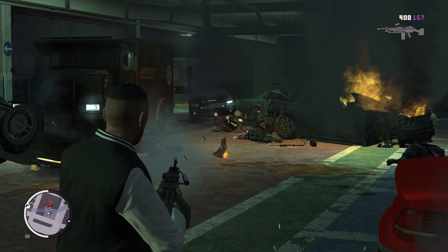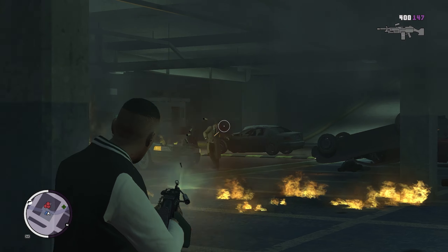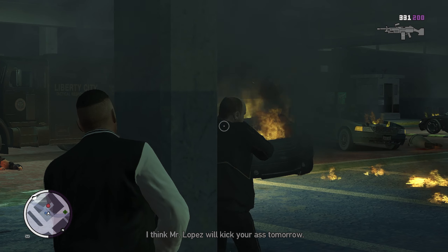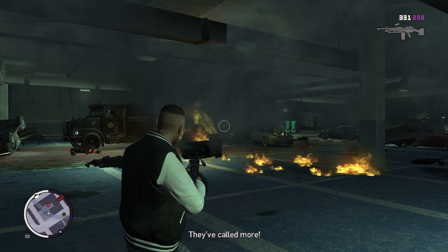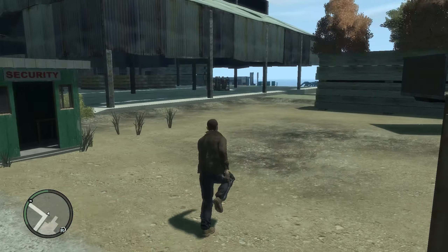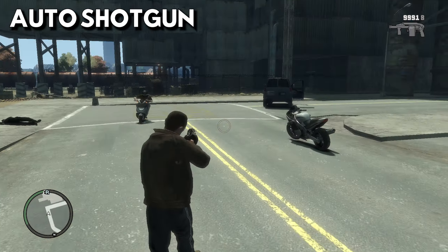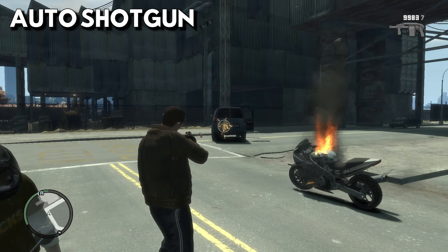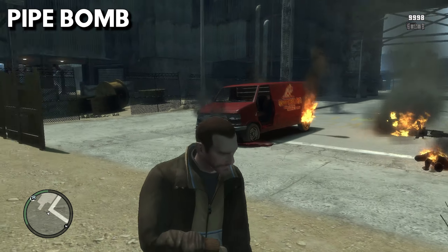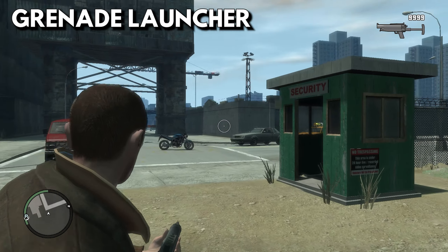Similar circumstances can be mentioned for the weapons as well. All of the weapons from the Episodes from Liberty City are ported to GTA 4 with this mod, including all the animations, the sounds, the rate of fire, the recoil, and magazine capacities for each weapon. Here are all the weapons ported into GTA 4. From The Lost and Damned we have the Auto Pistol, Auto Shotgun, Pipe Bomb, and the Grenade Launcher.